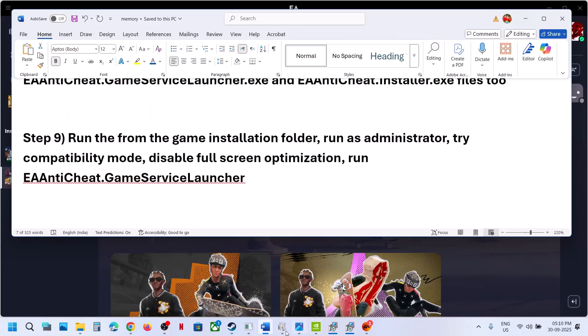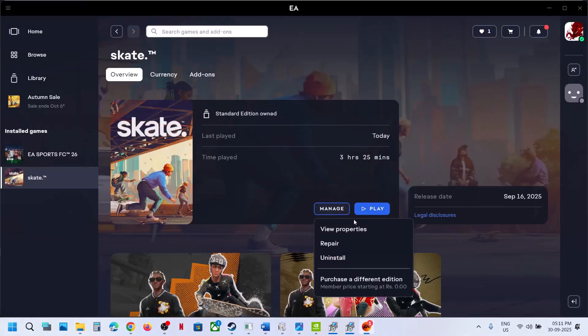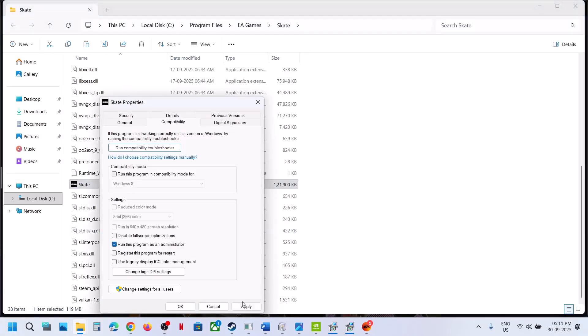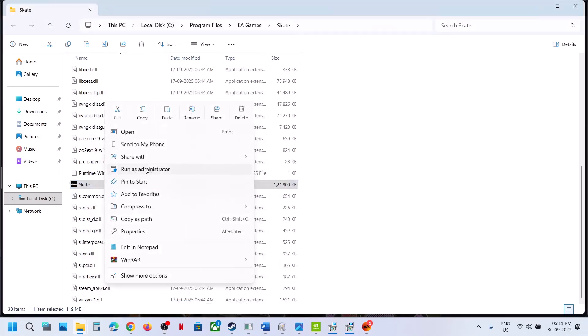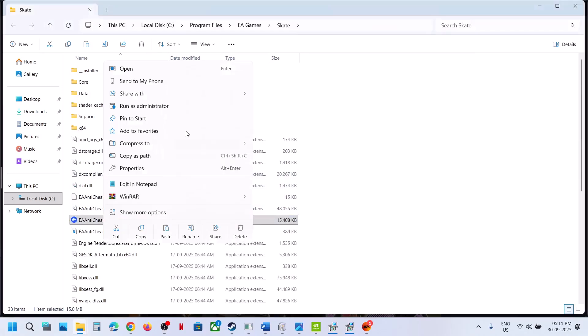The next step is to run the game from the game installation folder. On Steam, right-click the game, select Manage, click Browse Local Files. On EA app, click Manage, View Properties, then Open Folder. Double-click to launch the game from there. If that does not work, right-click, go to Properties, go to the Compatibility tab, put a check on 'Run this program as an administrator', hit Apply, click OK, and check. Still not working? Try Windows 8 compatibility, then Windows 7. You can also try Disable Full Screen Optimization.